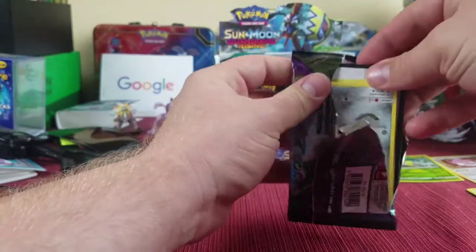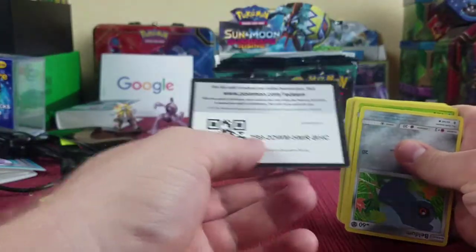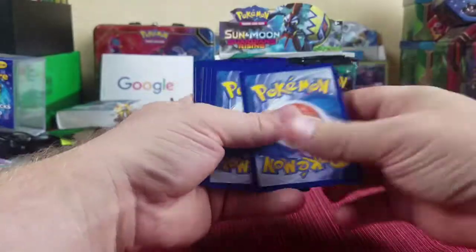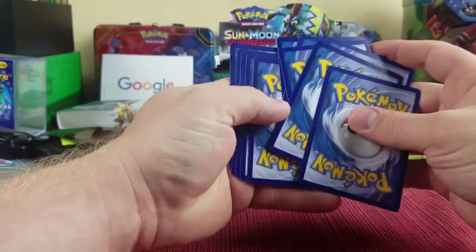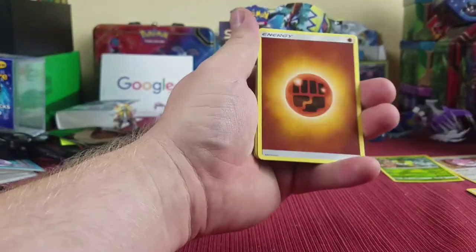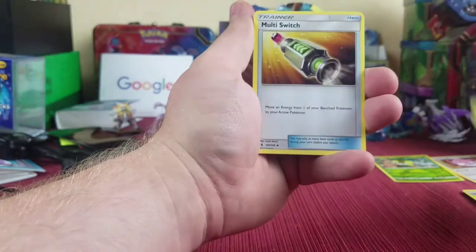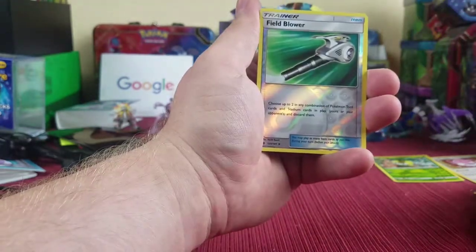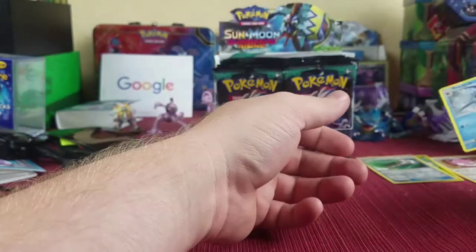I think the left side's gonna win, but I always pick the left side, I don't know why. Alright, next pack — we got the energy, Alolan Graveler, Fletchinder, Multi Switch, reverse holographic Field Blower, and Sharpedo non-holo.